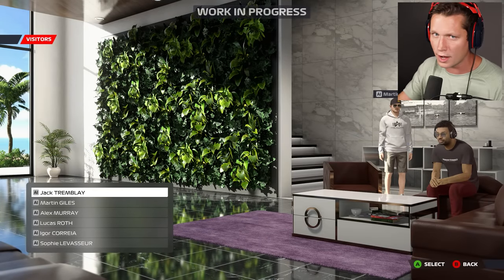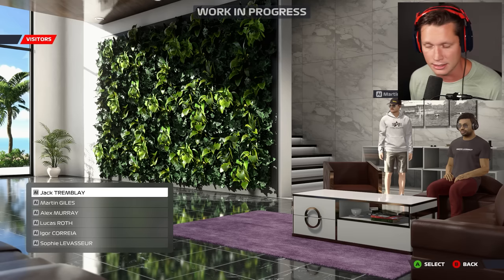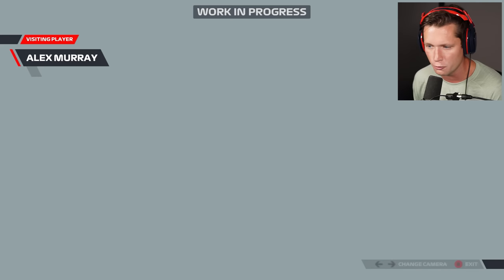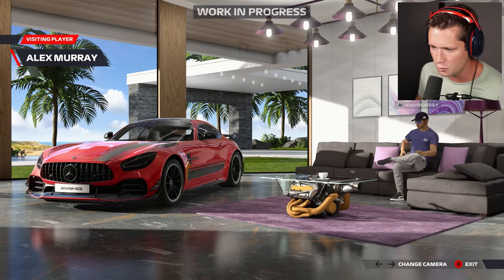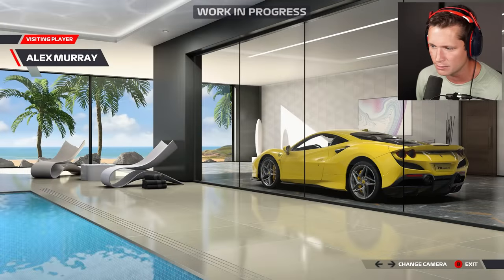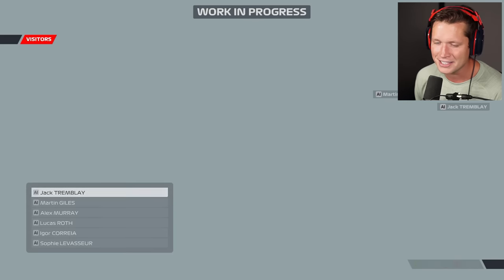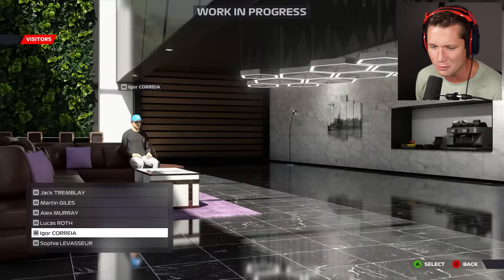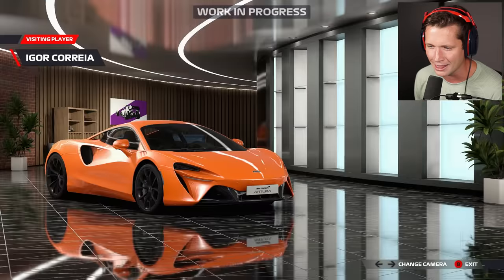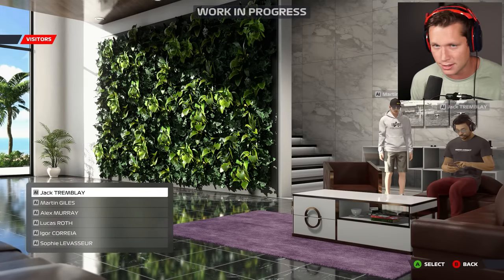This isn't quite to 2K level yet, but look at this — you're going to have a friends list. It's early access so I don't have anyone added, but you're going to be able to go visit your friends' F1 Life spaces. Alex Murray here — he's got an engine table, and a Mercedes GT. He's got a couple of different cars. I see the vision, I see what this could end up being. As long as the main bread and butter of the game — racing — isn't affected, I think this is actually pretty cool.